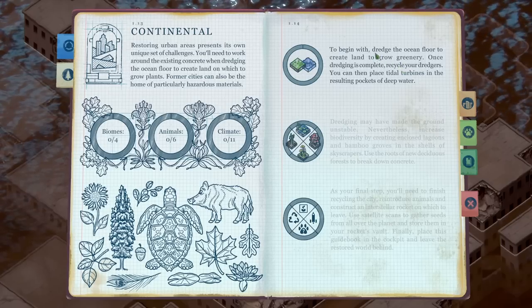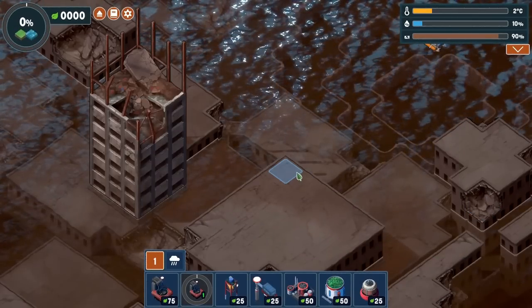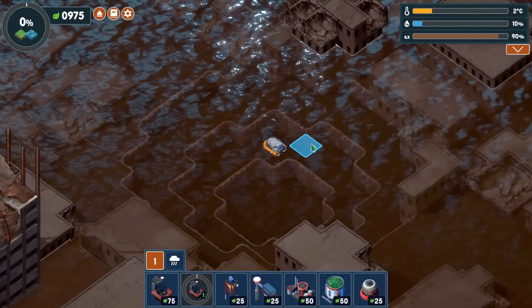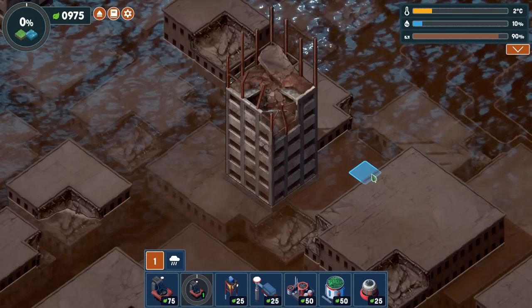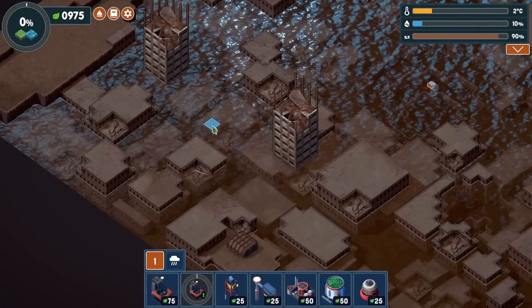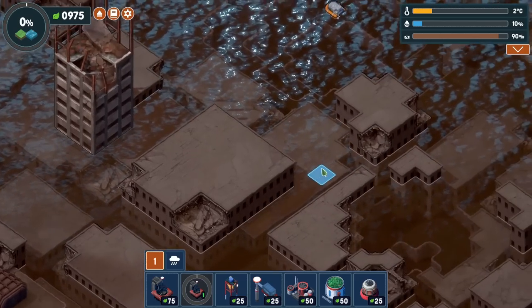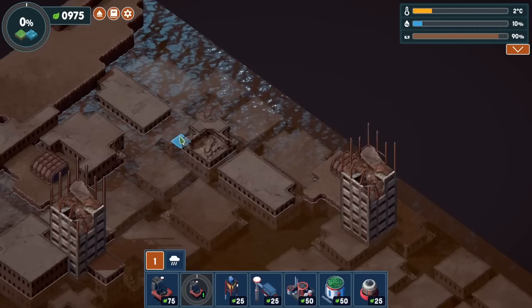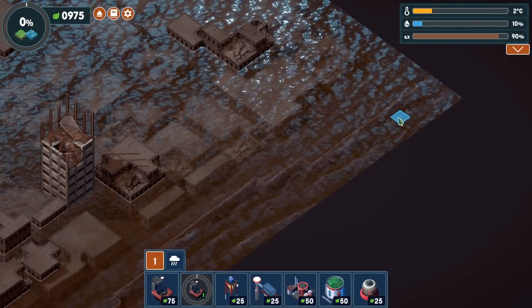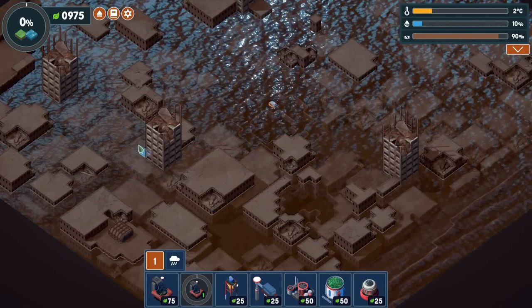So we're in some sort of destroyed, sunken settlement - quite interesting, that was not expecting. The instructions say: dredge the ocean floor to create land to grow greenery; once dredging is complete, recycle your dredgers; then place tidal turbines in the resulting pockets of deep water. We have a little recyclery boat type thing. Let's have a look around - there are big towering broken buildings, some slightly smaller ones, one with a shelter on the roof. We haven't got that much regular land; in the middle we have a destroyed town.